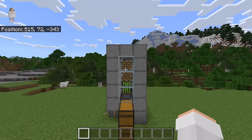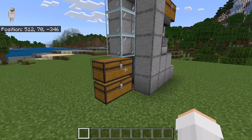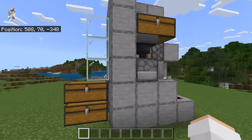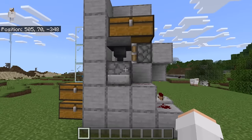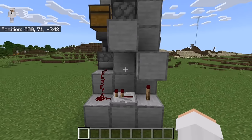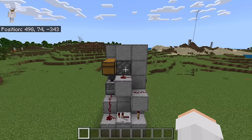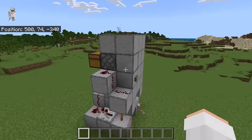I'm now going to do a quick fly-around so you can check and make sure you've made this farm correctly. Over here there should be the sugarcane chamber. Over there there should be the collection system. This side should have the dispenser. The back should have all the redstone — it's really important that you do the redstone correctly. Finally, this side should have the redstone clock.